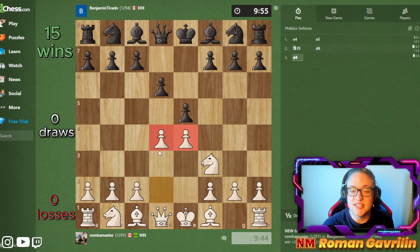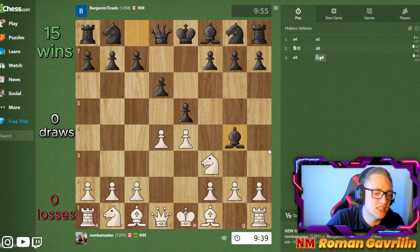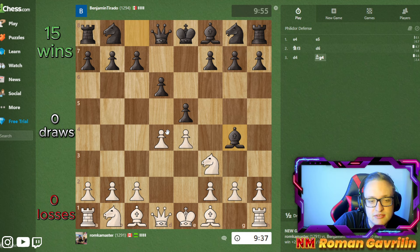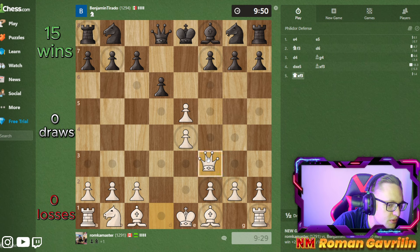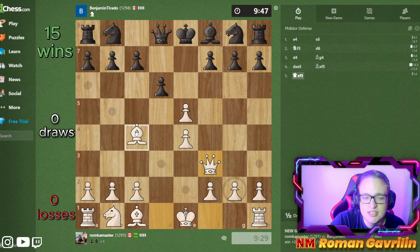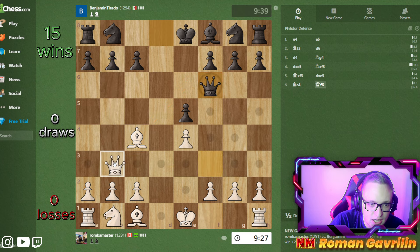There is actually a classic game that starts with d-takes-e5, and now he has to take. Queen f3, d-takes-e5, bishop c4 - I don't remember who played it, but it's a very well-known game. After d-takes-e5, bishop c4, there is also a threat of queen b3 attacking the b7 pawn and the f7 pawn. Let's say knight f6, queen b3, and now queen f6.